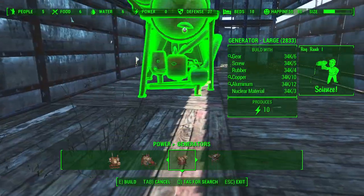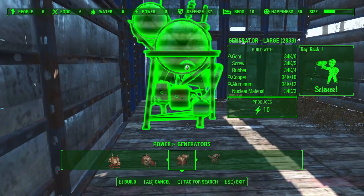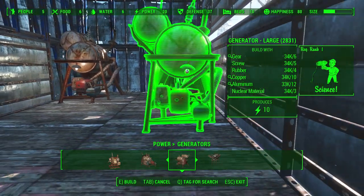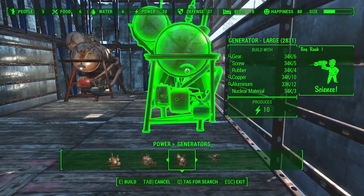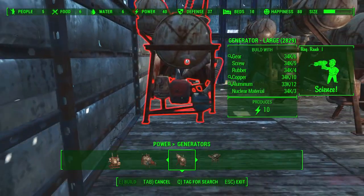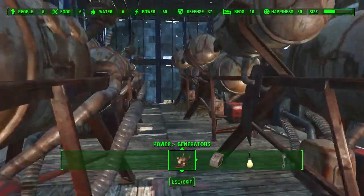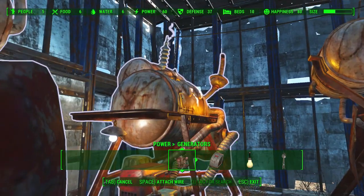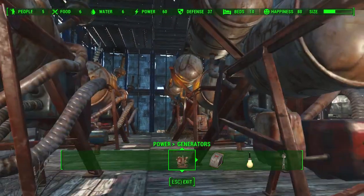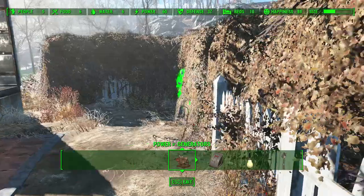Let's put some large generators down. We're going to put 6 in here and I'm going to show you a cool little trick with generators. We're going to connect them all up. Effectively we're going to be getting 60 power, but if you only connect one generator to the pylon, you're only going to have 10 power because they only produce 10. The cool trick is you can wire up all your generators and then connect them to the pylon, which effectively makes one big generator of 60 power. So connect them all up like so.